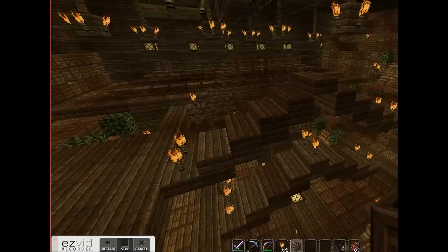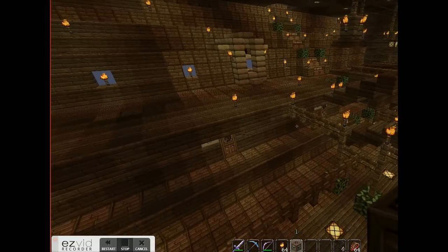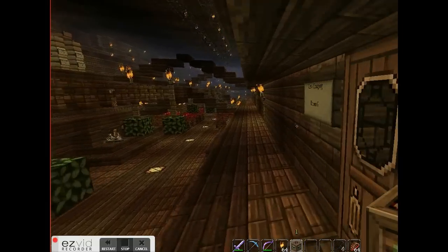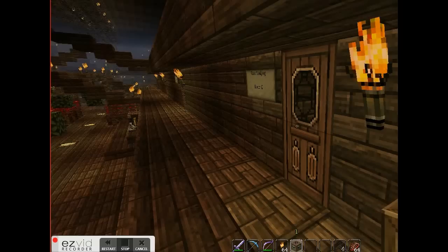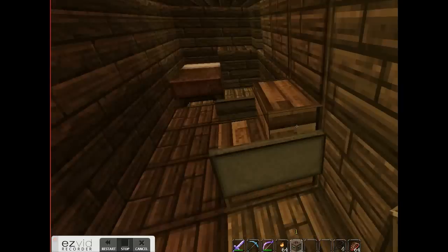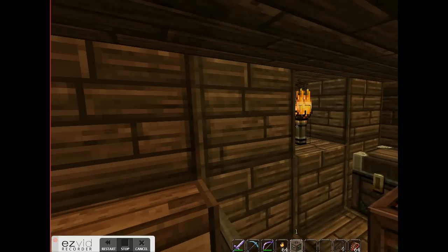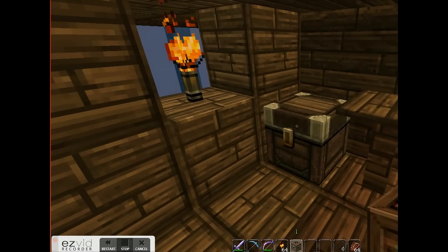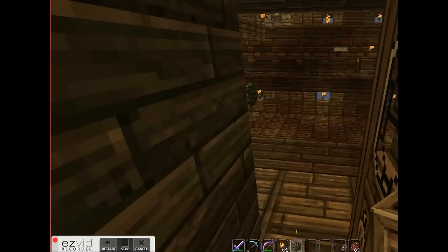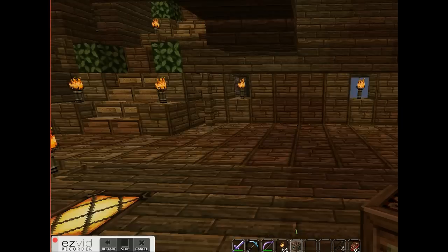I've got bridges here so that you can cross the gap without having to fly or walk all the way around. This is actually one of the first things I installed — crew lodges. There are five rooms on each side that are all identical. Each one has a bed, a nightstand, a torch, a chair, a table, and a chest. Only two people on my server actually came and even planned the rooms for themselves.